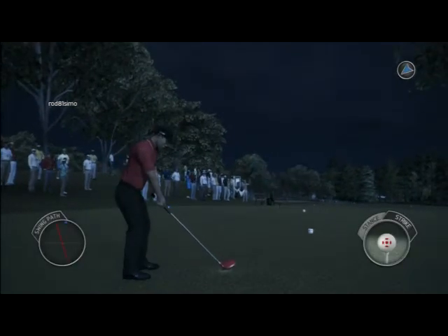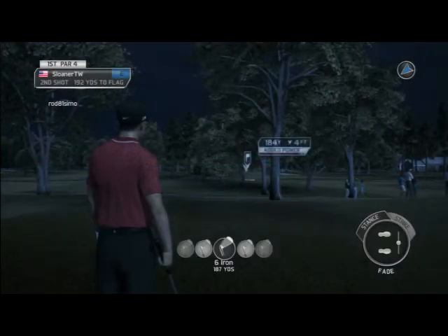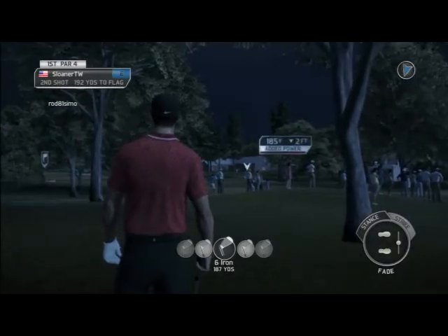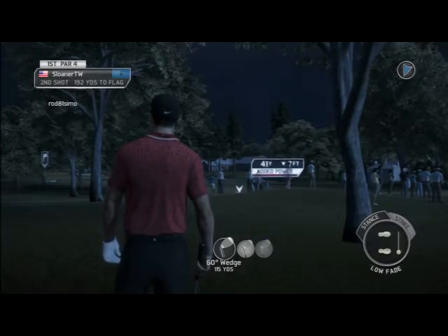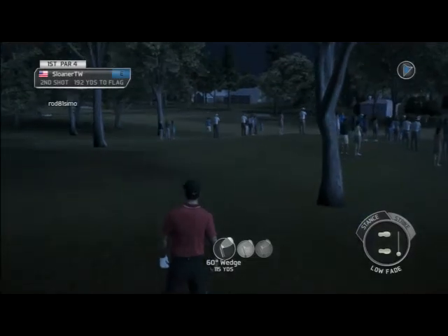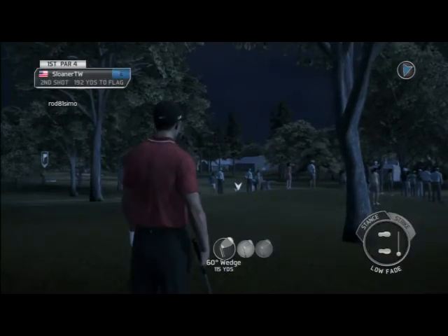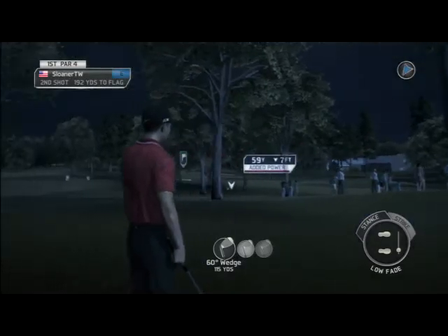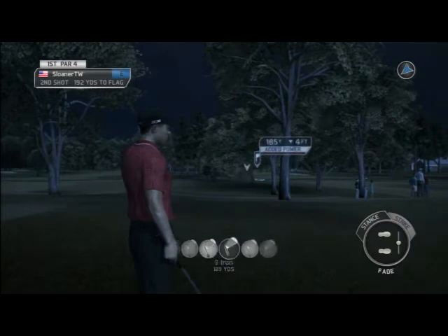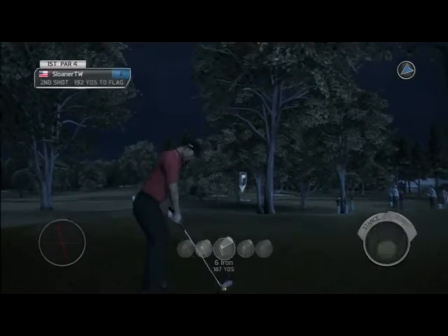Now we're going to go into a little bit more difficult situations — going back into these trees over here. This time I cannot go straight at the flag, so the wise thing to do is probably play over to the fairway. You can zoom up like this and move the marker around to see where the fairway is — it's about 60 yards or so. But I'm Sloaner and I don't play to the middle of the fairway when I'm in trouble, which can also get me into big trouble.